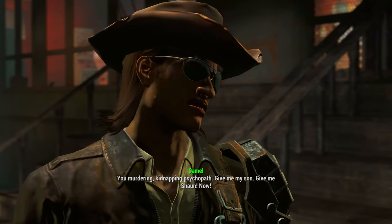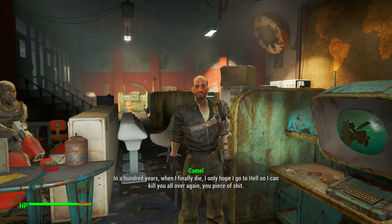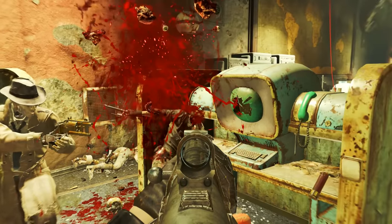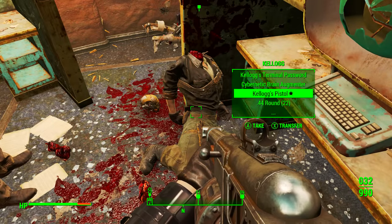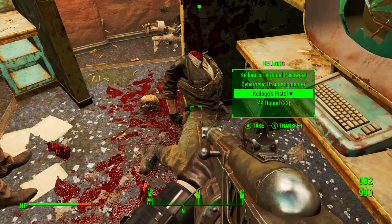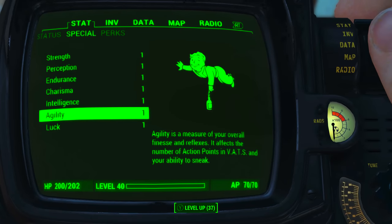Eventually we will have to talk to Kellogg — he's encountered pretty much at the end of the mission — and when you do encounter him it's not exactly a friendly old chat. But eventually the chat will end, and once the mighty Kellogg has been slain, on his body we will find Kellogg's pistol, the unique .44 Magnum we came here for, so be sure to pick it up.